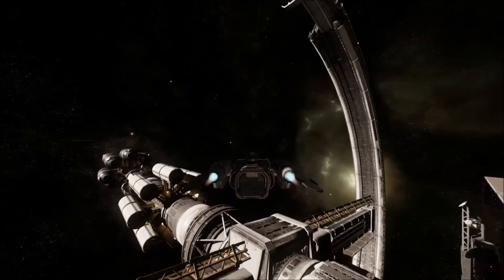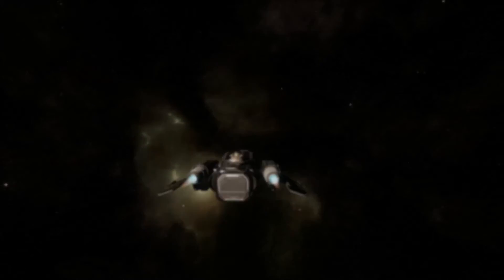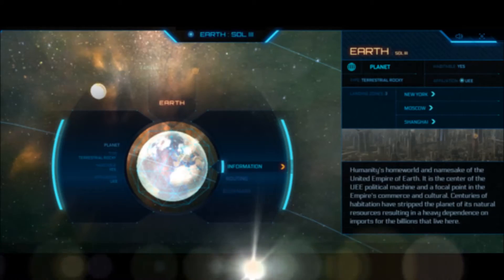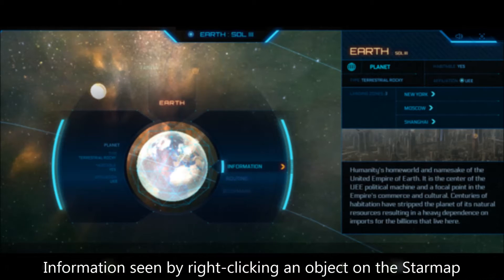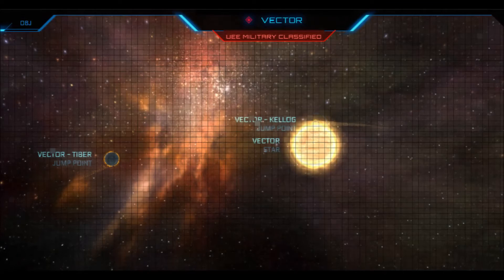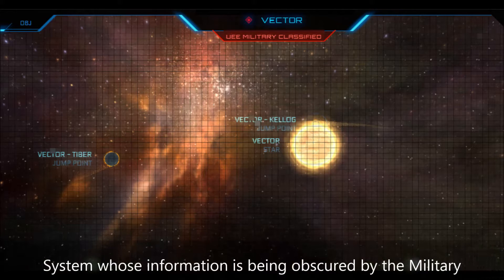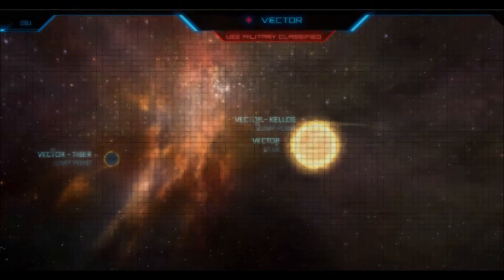Sometimes knowing is half the battle. The Star Map provides a wealth of information about each system, down to the details of the planets and the celestial bodies it contains. When planning an excursion, you'd certainly want to be able to distinguish between safe zones and hazardous ones. Equally as important, the map identifies systems we know nothing about or whose information is being obscured by the military. Are you brave enough to risk venturing into those systems? If so, what will you find there? Friends or foes? Riches or ruin?